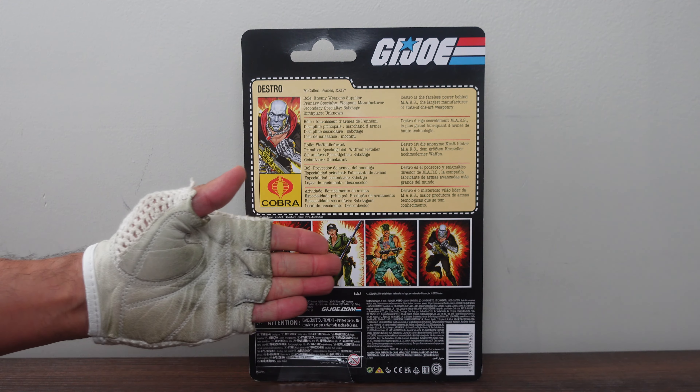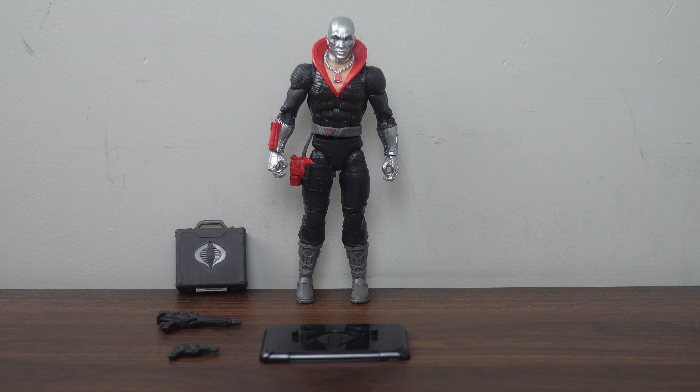In the center here you have a cross of all the available figures — G.I. Joe Classified Series Retro Cardback Destro. Destro was released on January 1st, 2023, with a suggested retail price of $24.99. It is available exclusively at Walmart. Destro was released along with the other G.I. Joe Classified Series Retro Cardback Wave Run figures: Lady J, Baroness, and Gung Ho. Destro has multiple points of articulation for dynamic posability. His accessories include his rifle, pistol, attaché case, and stand. Destro stands 6 inches tall and is meant for fans ages 4 and up.